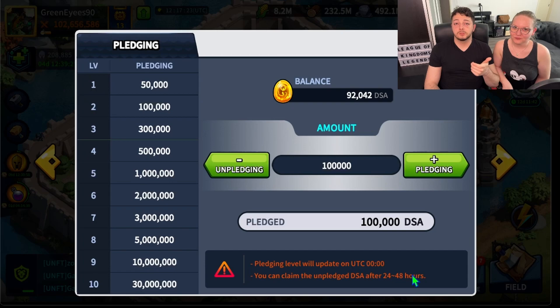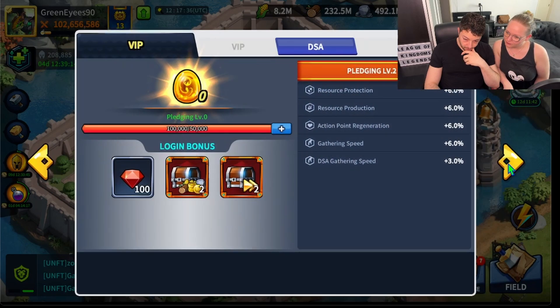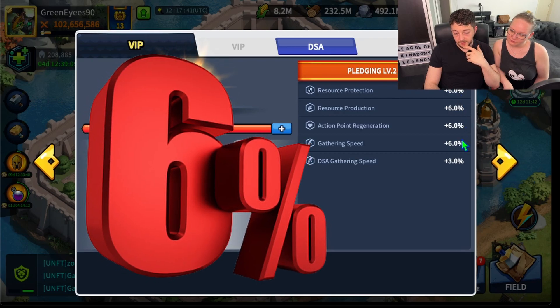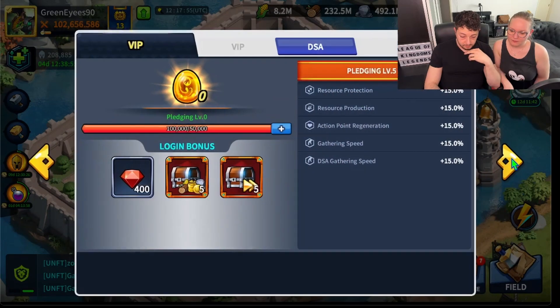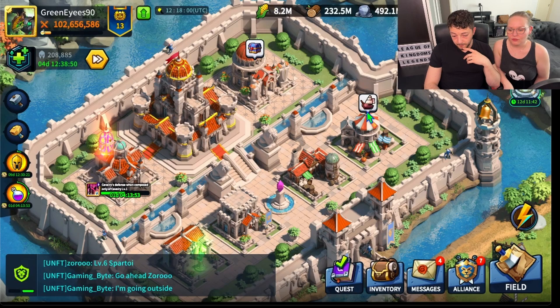No account in this metaverse can have done more than us at the moment because it's day one. What we discovered — and what we will get from tomorrow — is a resource production increase of 6% flat, gathering speed 3% at the moment. No big deal, but still better than nothing. Action point regeneration is cute, and there are extra diamonds per day as well — why not. It grows pretty decently by the way.